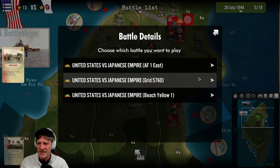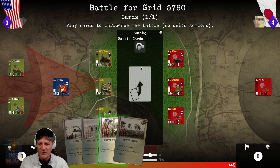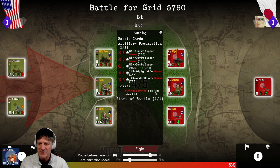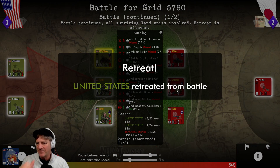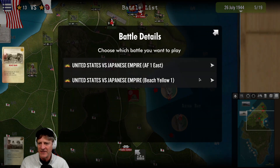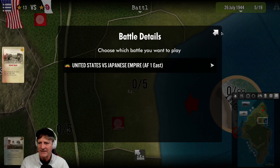Grid 5760 with armored units. We have a tactical withdrawal card but won't use it. Japanese tanks aren't very strong but our tanks are at 50% with mortars and a machine gun defending. Artillery support hits the tanks. Infantry suffers casualties and we're down to two strength points - we retreat, pulling back to preserve our infantry. Then naval artillery fire from Beach Yellow One misses everything.